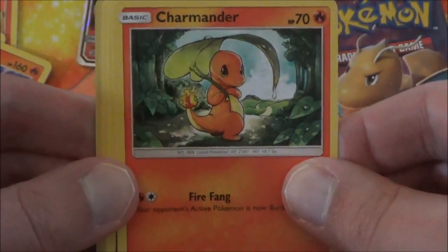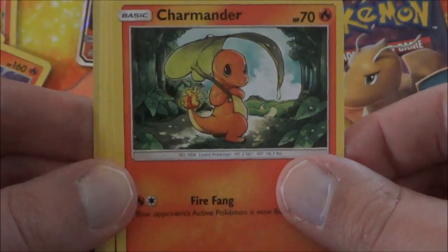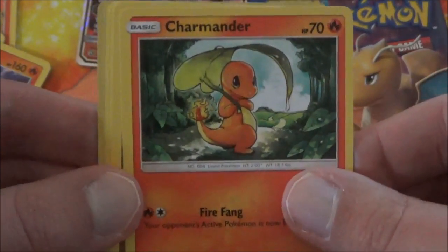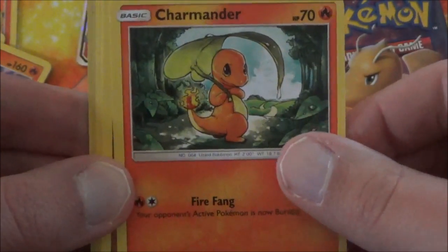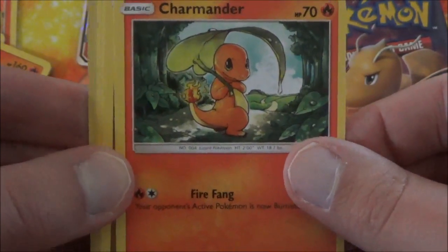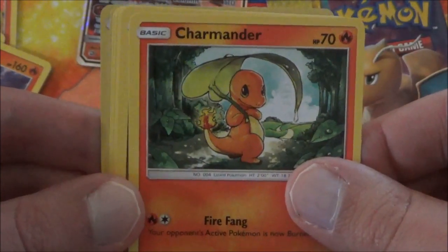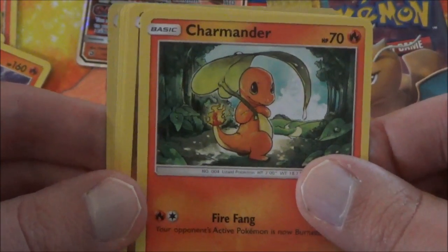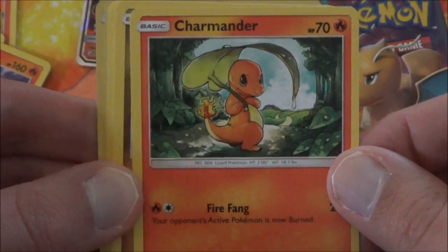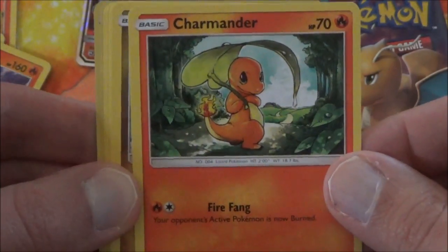Here's a question: which character from the series would you like to see as an official Pokemon TCG card? For me it'd be Ash Ketchum because he's been there since the start and has yet to have his own card. Misty had a card, Brock had a card, and just recently Mallow and Sophocles also got cards. I think Ash should get a card — let me know in the comments.